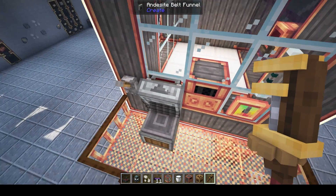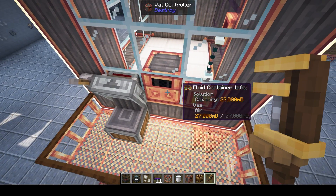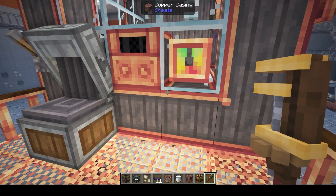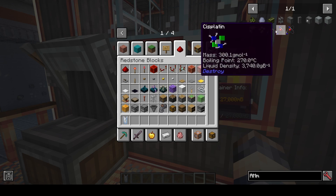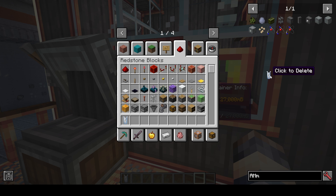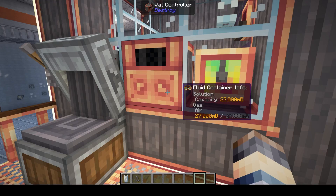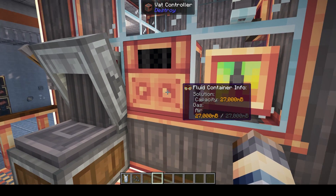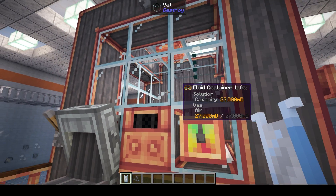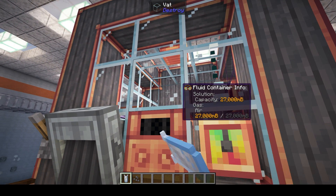You can also use funnels to input and output different materials on any of the sides. If you notice in JEI, if you see these kind of atom-looking icons and click on them, it will actually give you a test tube of that material. Let's make a mixture — if you're in creative mode you can just use a test tube, and I highly recommend going into creative mode and playing around with this first.